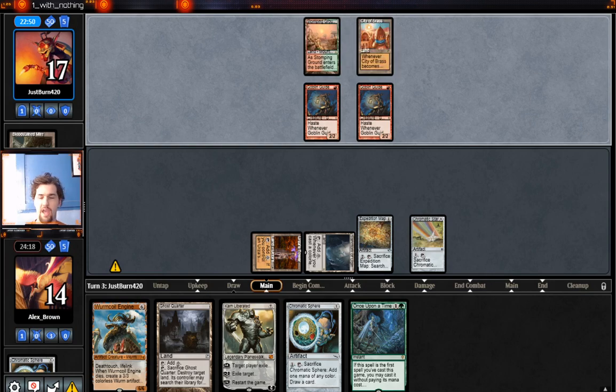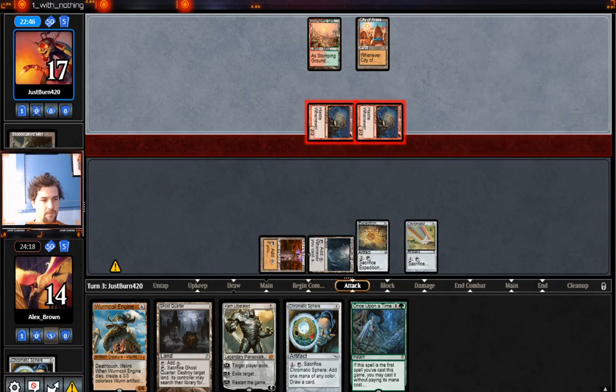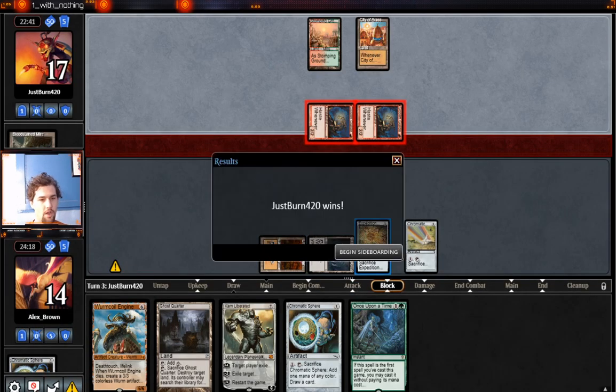City of Brass. Karn Liberated — we're going to go ahead and concede at this point. We can no longer win the game.